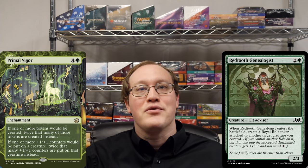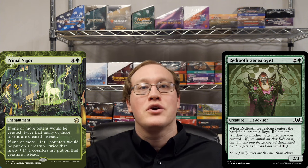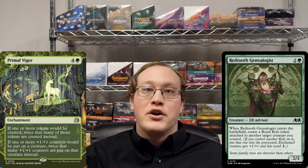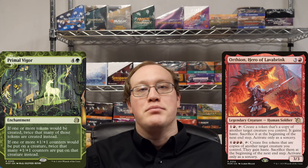This also answers another type of question I see a lot with Primal Vigor. You still do have to sacrifice both tokens at the end of turn if you use something like an Ortheon while you have Primal Vigor out. The reasoning is the exact same: the instruction refers to the token that was created, so if there were two tokens that were created, it applies to both.